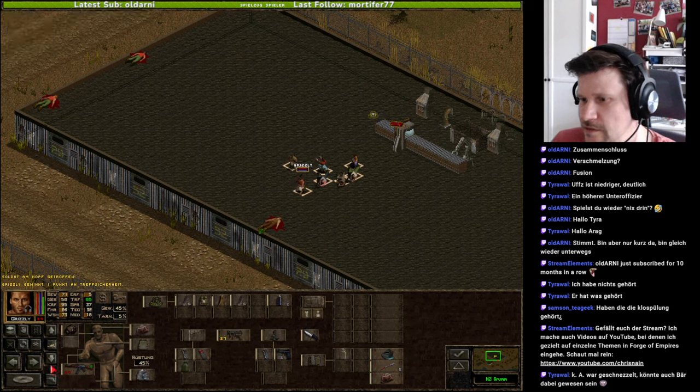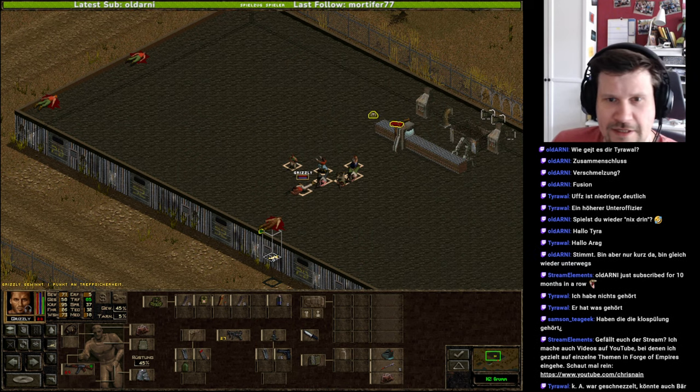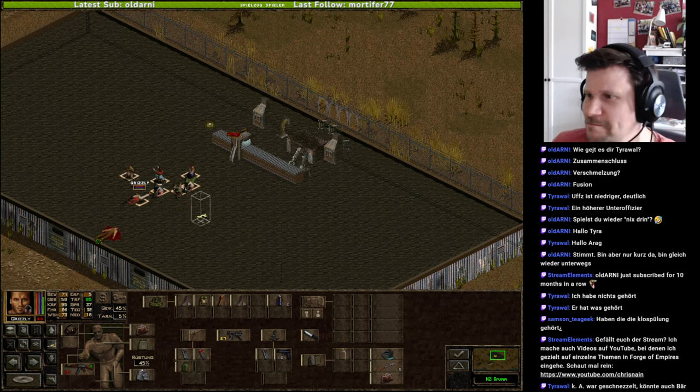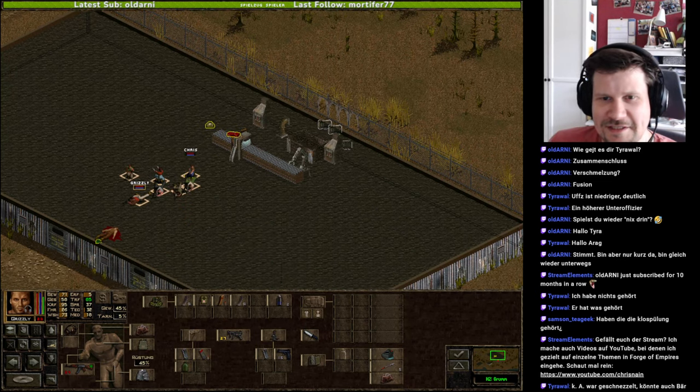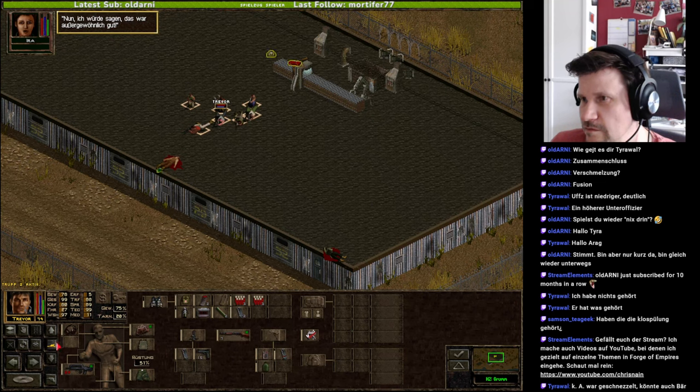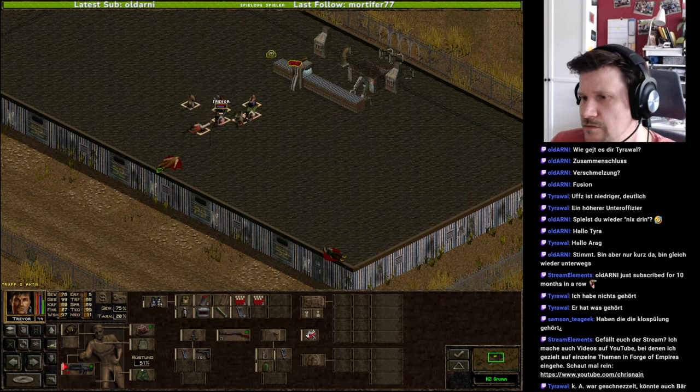Wir könnten mal versuchen, einen Feuerstoß auf diesen Gegner aus sehr nah abzusetzen – und das hilft tatsächlich. Mama wäre stolz auf mich. Das hast du gut gemacht und deine Mama wäre bestimmt ganz stolz. Ja, Verschmelzung, Zusammenschluss. Das war außergewöhnlich gut. Ja, Ira, das hast du super gemacht. Sieht eigentlich ganz gut aus, finde ich. Ich wäre auf jeden Fall sehr dafür.